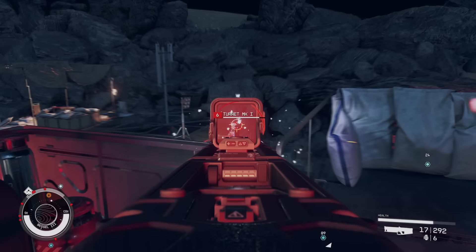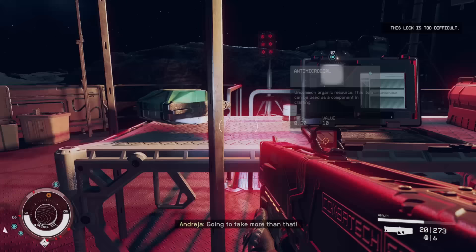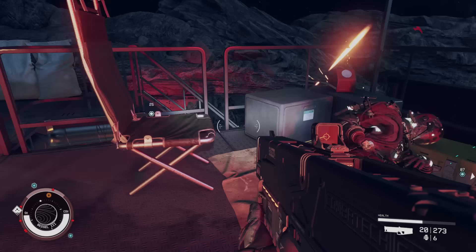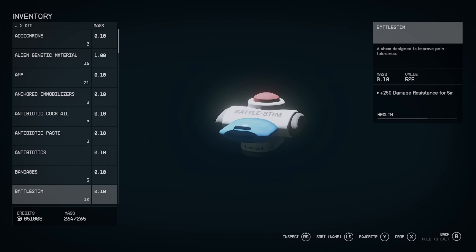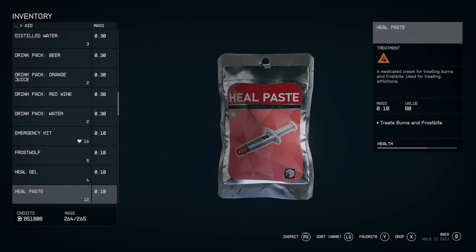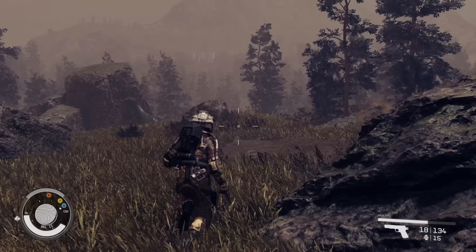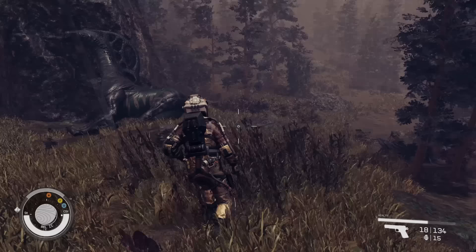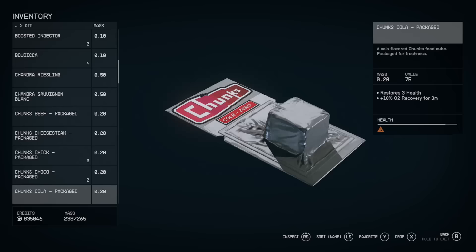You need to scavenge around — a lot of items seem useless but really aren't, especially health items. You'll see many plus-five and plus-three consumables, but what's more important to pick up are immobilizers, injectors, and specific treatments. As you encounter different alien beasts or combat incidents, you'll need specific types of treatment. If you leave illnesses untreated, you'll get debuffs — your oxygen meter drains faster, or you lose even more health when shot.